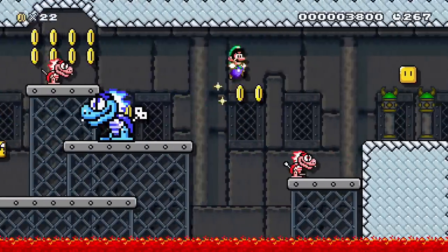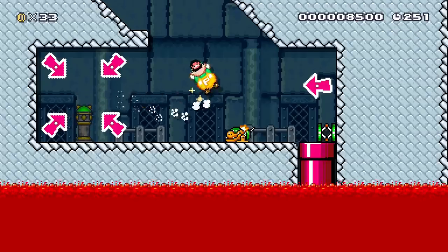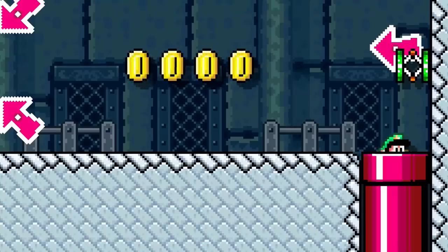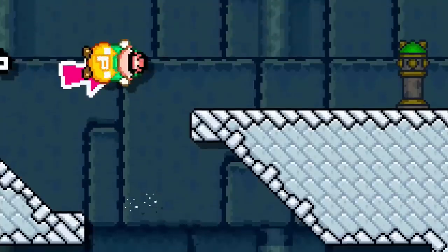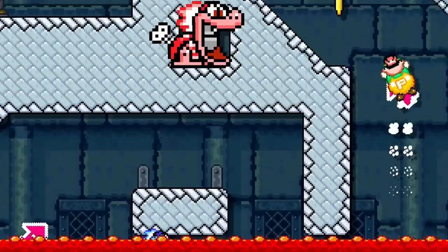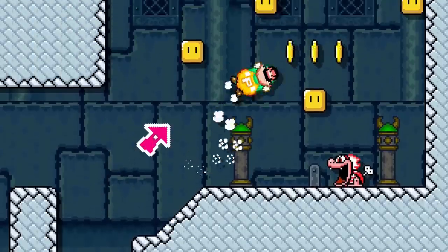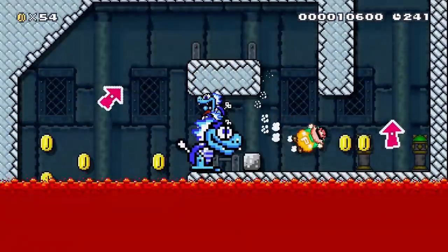Luigi wants to check on his old buddy Mech, but realizes that Mech has fallen in with the wrong crowd. Once Luigi enters this pipe, lava starts rising towards him in a vertical sub-world. He knows that Mech will survive the lava, so he leaves him behind and grabs his trusty power balloon. All the bad-influenced Mecha Koopas try to launch projectiles at Luigi to stop his escape.